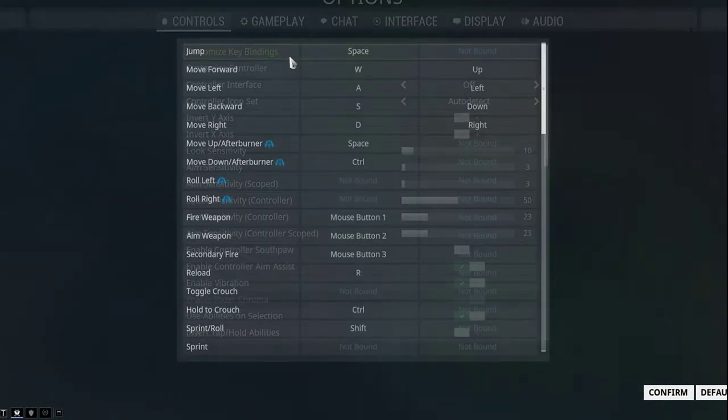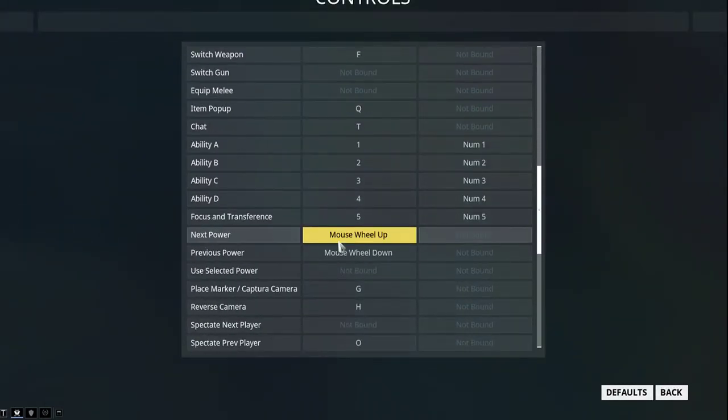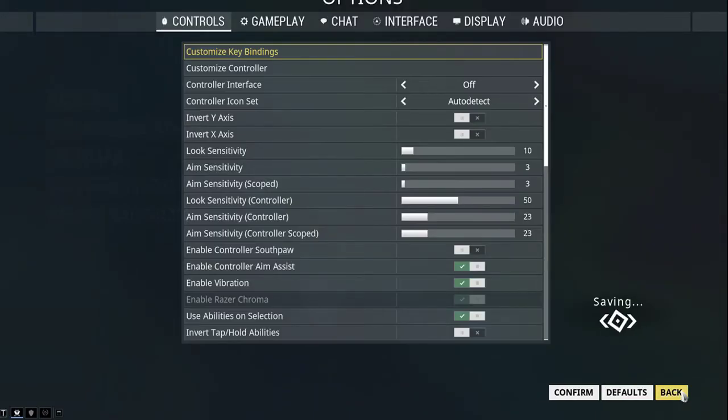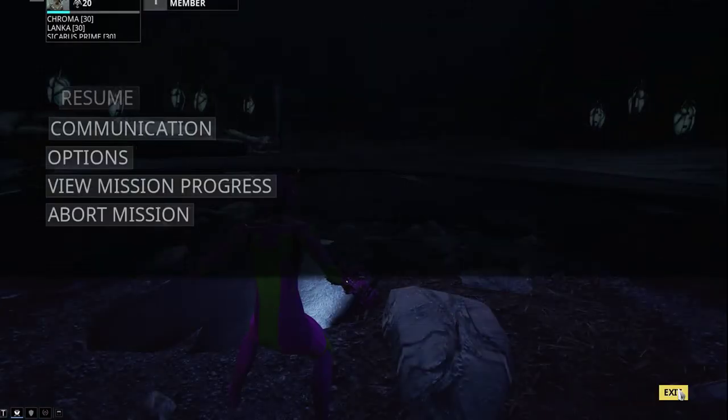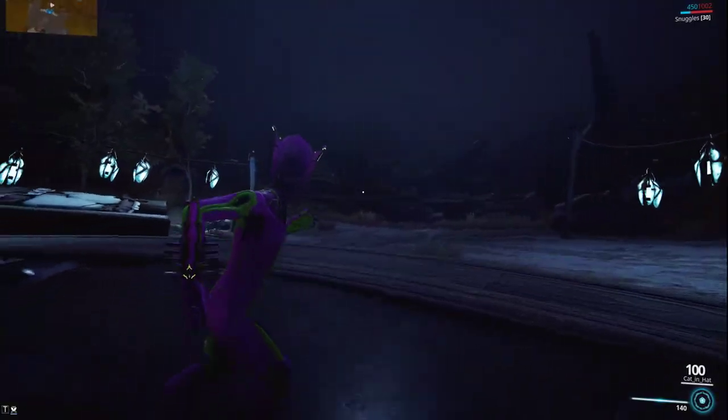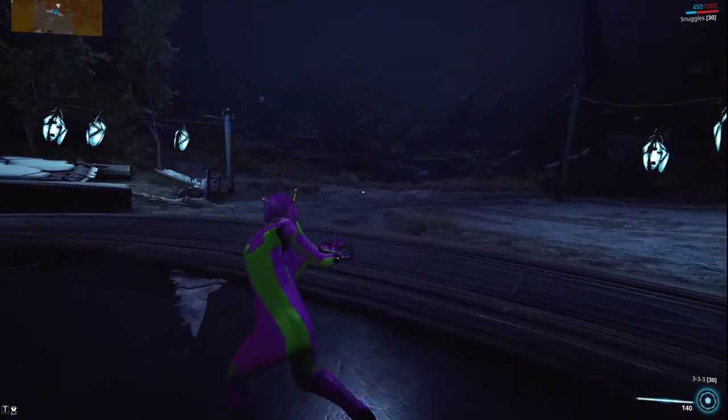But if we go to key bindings and you hotkey your gear — so for example, my hotkey for my Cythera scanners. I didn't change anything, it's in! And look, I can scan now. Isn't that crazy? Here's the cool thing.